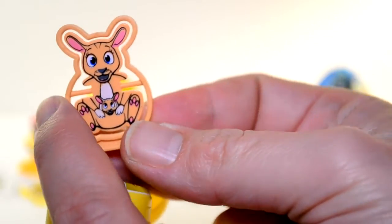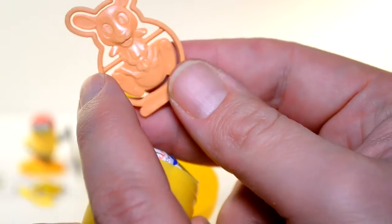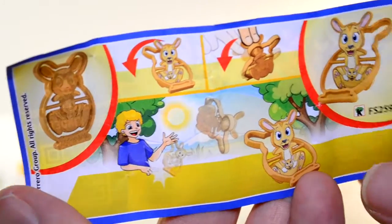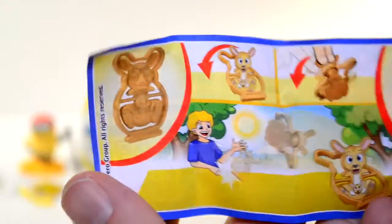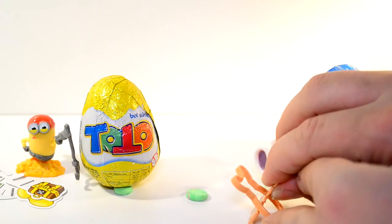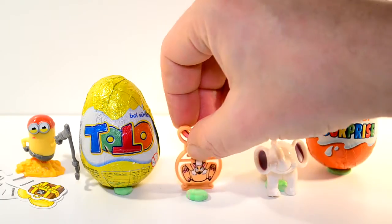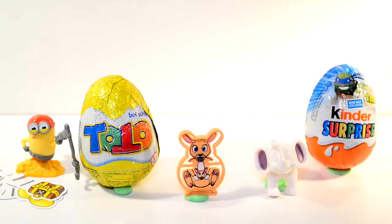It's a little kangaroo — she's got a joey in her pouch! I think we might have to read the instructions to see what's going on with this. Well, these are the instructions — I'm not really sure what's going on. Let's have a look. We've had a look and we think it does a jump. There you go — a little jumping kangaroo!